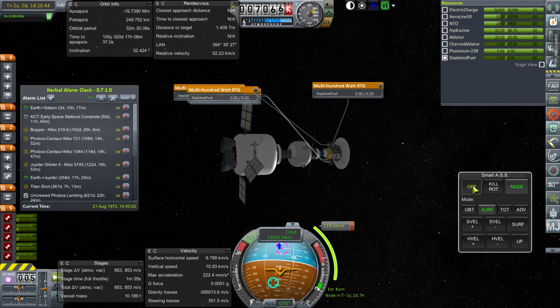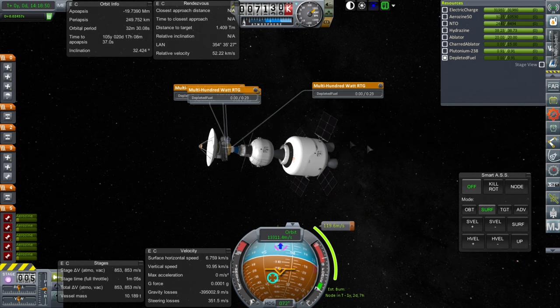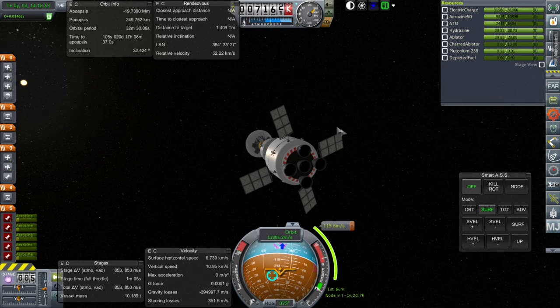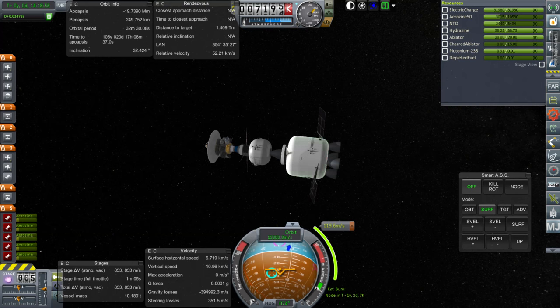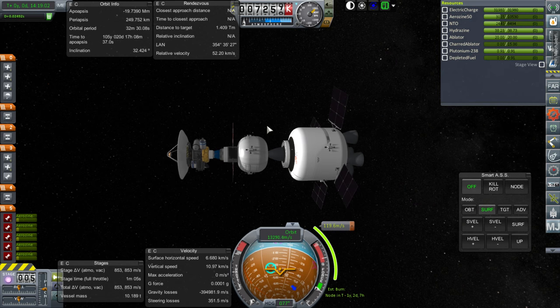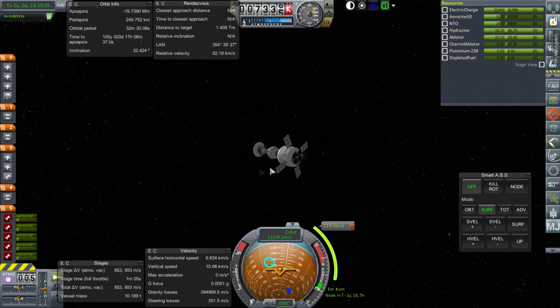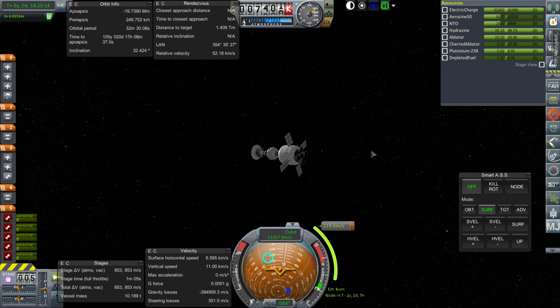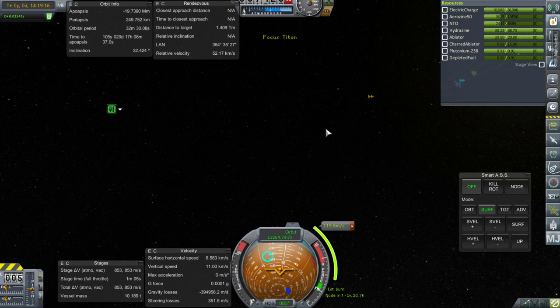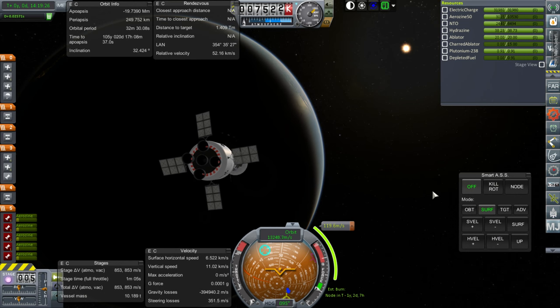Let's check our power situation. Electric charge is replenishing just fine — most of it is down to RTGs anyway. The only reason we need the solar panels is for a little bit of extra drain on this stage. The extra drain when on the nighttime side looked like 0.12, and each of these provides 0.4. So even pretty far out it should still be enough — that's about 12 or 13 times what we need. Though it wouldn't be enough when we reach Saturn; it should be enough for the mid-course adjustment when we'll probably dump this stage.